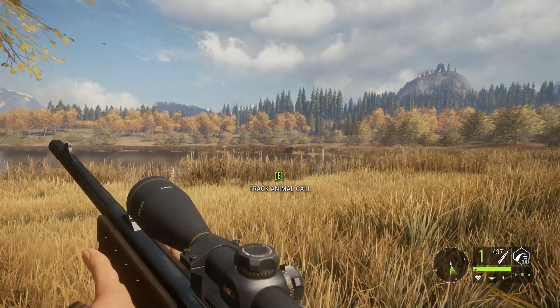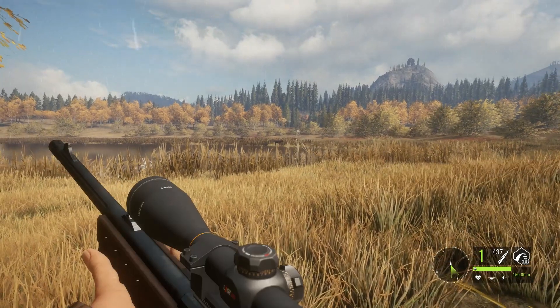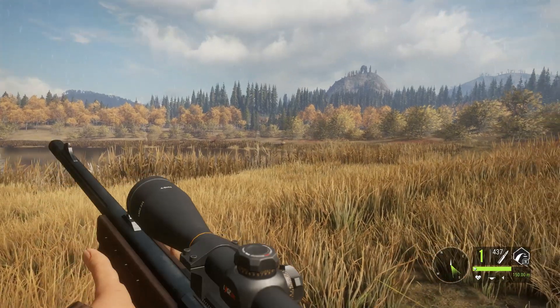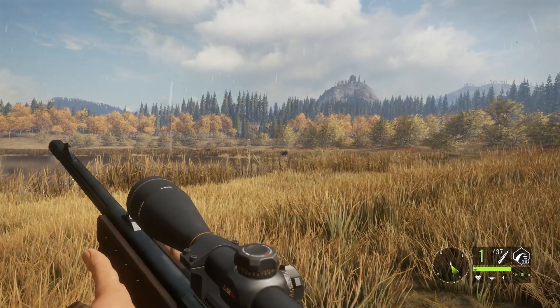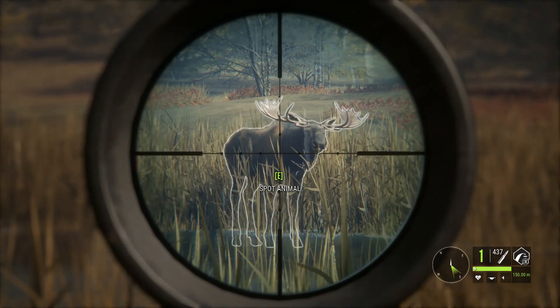They also made lung shots way more vital. If you want to know which weapon to use for each animal in the game, check out my loadout guides on the channel. But they have definitely made lung shots the way to go. Either lungs, heart, or brain is what you should always be aiming for.